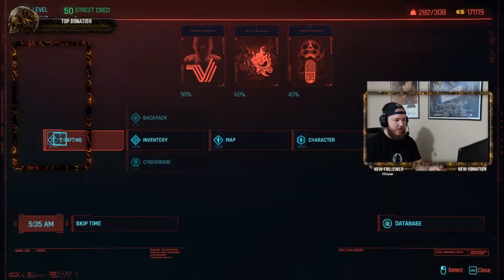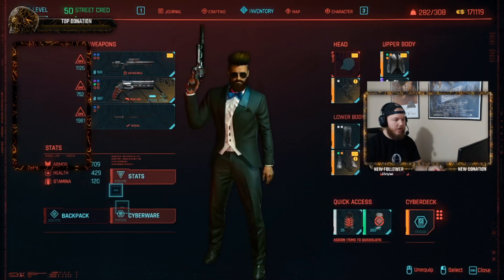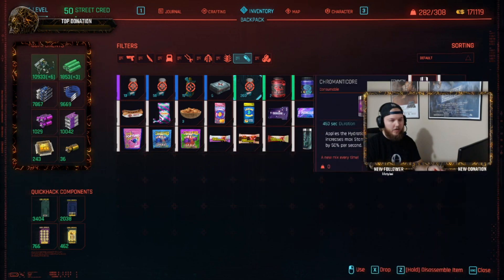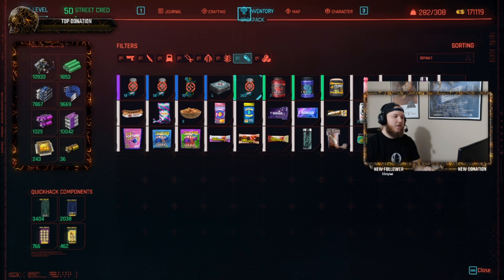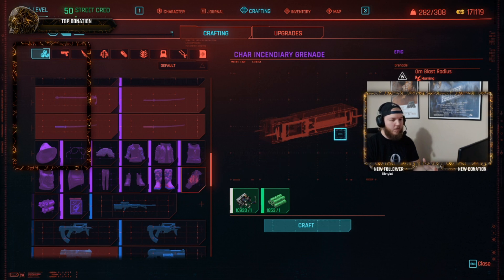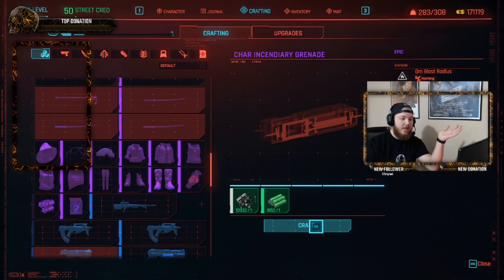If we go into the crafting menu, go into inventory and consumables — this is kind of what I'm talking about. You get Nikola, Chromanticore, and Nikola Blue. Over here you get uncommon and common item components from that. The way people have been getting infinite money and upgrading their crafting is by using this char incendiary grenade, because it only takes common and uncommon item components to craft — it only takes one of each. The problem is you craft it, you get six XP, and you have to press it like four million times.